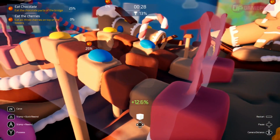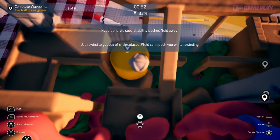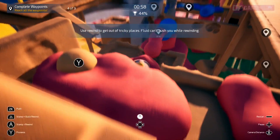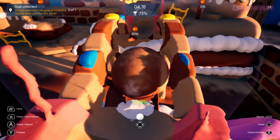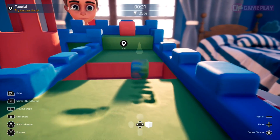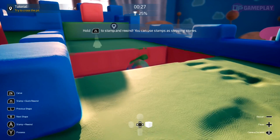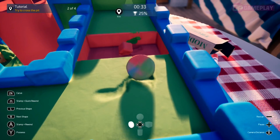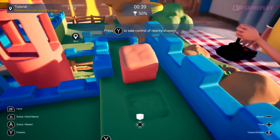Objectives do get trickier as you progress, and you will need to think about which shape is best for the job at certain points of the level, as well as how you can manipulate your surroundings to make traversal easier. Another big part of the gameplay is the rewind mechanic. Along with allowing you to go back a few seconds after you've made a mistake, it also serves another purpose. The rewind mechanic will be essential to progression at times whether you've made a mistake or not. This is down to the stamp feature — every time you rewind, a copy of your shape called a stamp will be left behind. Sometimes you can only reach higher areas by making a stamp of yourself and using it as a stepping stone. It's a clever little feature.